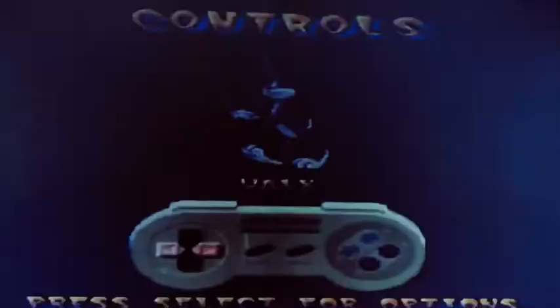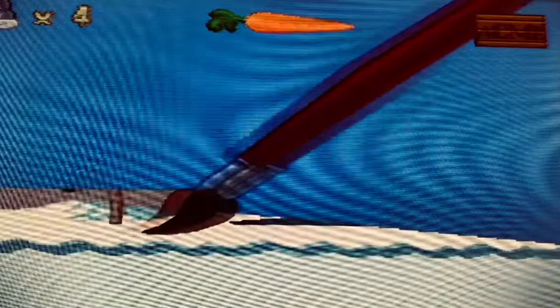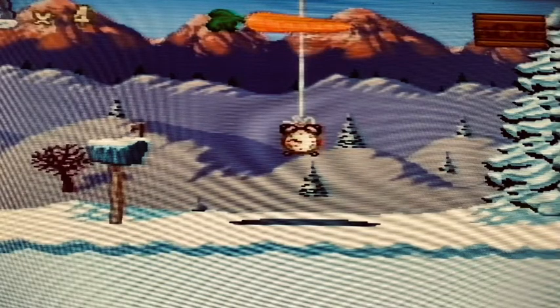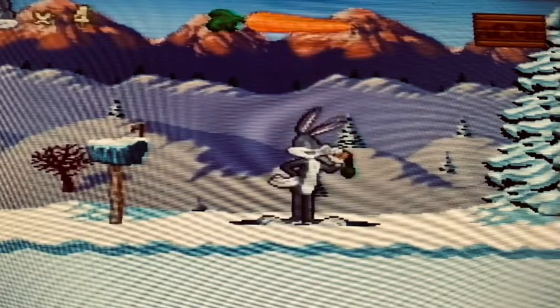Rabbit Rampage is an action platformer, as you can see from the gameplay here. Bugs can jump, kick, throw pies, or drop items at enemies. The sprite work, backgrounds, and details in this game are all absolutely phenomenal and very reminiscent of the original cartoon.